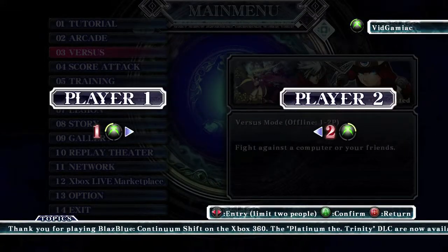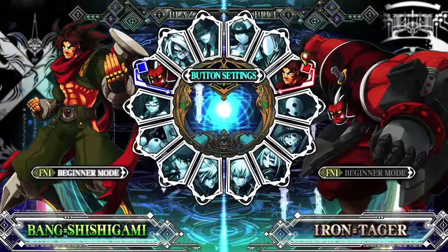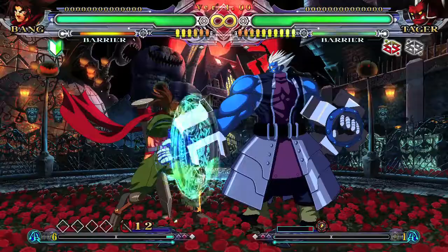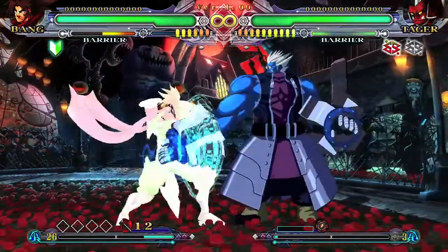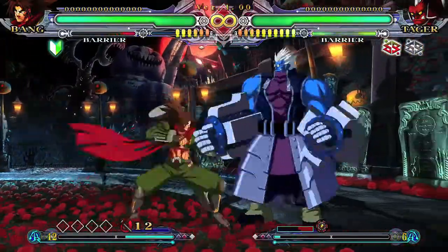Two controllers, local versus game — you know the deal with these character-specific achievements. Make sure you select Bang for your first controller and set him to beginner mode by using the left bumper to make your controls easier. For your opponent, I recommend picking Iron Tager simply because he's super tall and landing the Astral Heat on him is a lot easier since you won't miss.